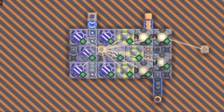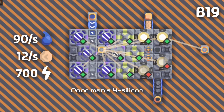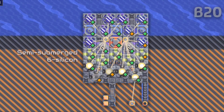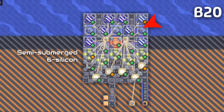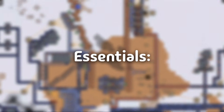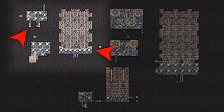Next are the unconventional methods. Starting with this weird 4-silicon schematic that needs water, power, and sand to produce some usable silicon. And finally, we have this schematic where it needs to be partially submerged on water for it to work. So, to sum it up, here are the essential schematics that you will need for your playthroughs. They are these 7-silicon designs because they are already optimized for use.